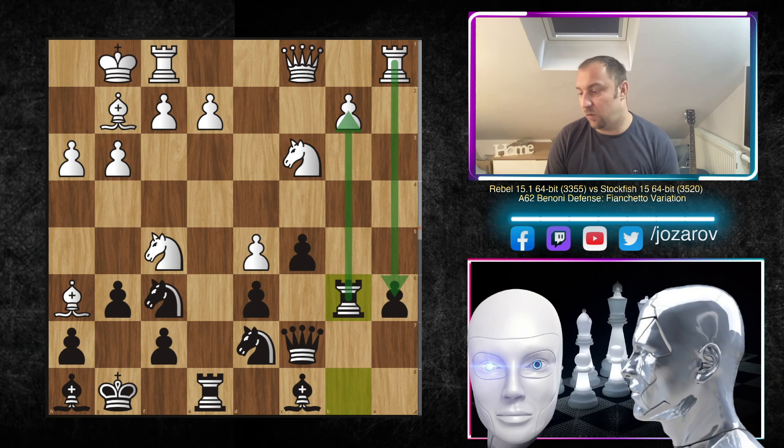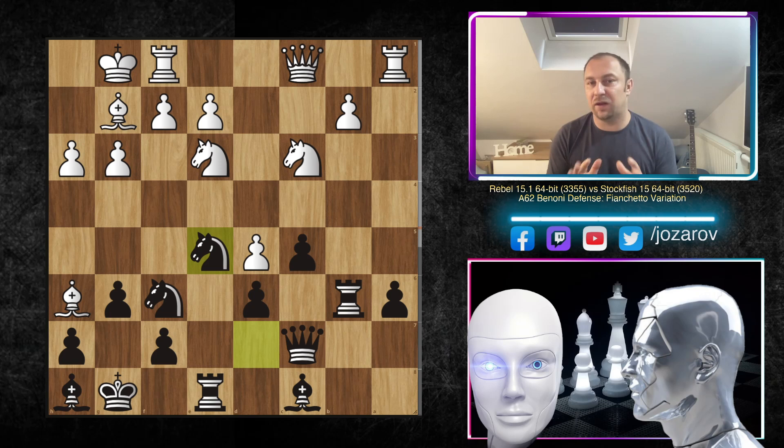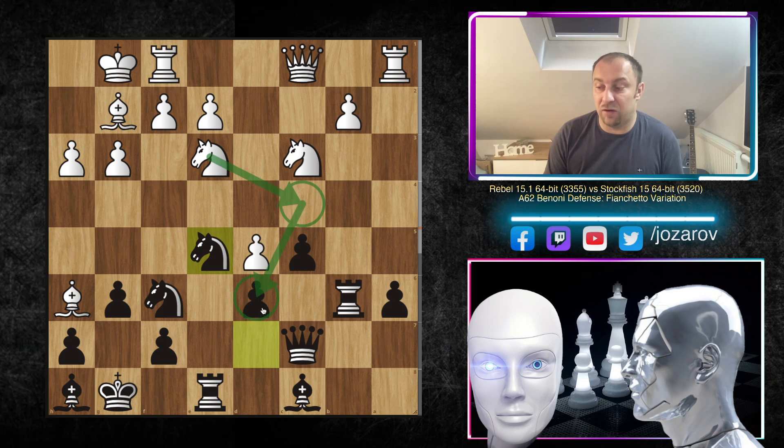We have knight e3, and Stockfish continues with knight e5 — a common idea in the Benoni. First, it prevents the annoying knight c4 move. Many times White wants knight c4 to attack the d6 weakness further, and then e4-e5 makes even more sense with the knight's support on c4. So knight e5 prevents this important White plan.